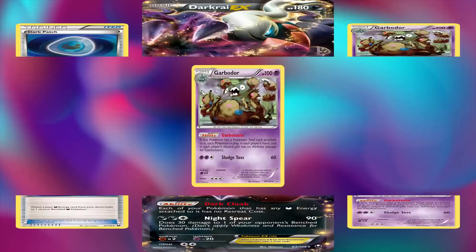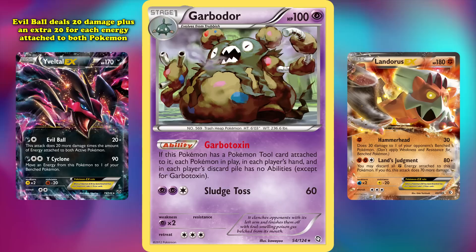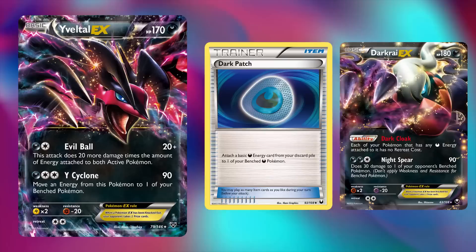The next big step in Garbodor's history came in 2014 when the first X and Y expansion was released. Yveltal EX was a new powerful attacker to be paired with Garbodor due to its versatility. Evil Ball dealt 20 damage plus an extra 20 for each Energy attached to both Pokemon for Darkness and Colorless Energy, and Y Cyclone dealt 90 damage for Darkness Energy and two Colorless, requiring you to move an Energy from this card to a benched Pokemon — oftentimes being a different Yveltal EX. Just like Darkrai EX, this card benefited heavily from Dark Patch to apply early pressure, but also had late game power due to Evil Ball's high damage potential.